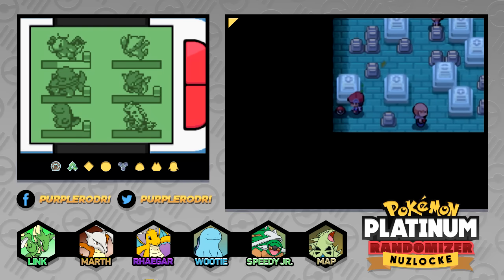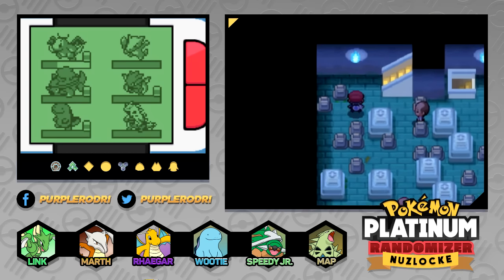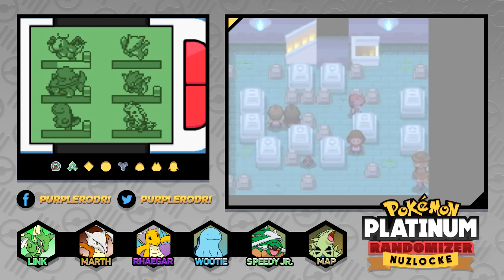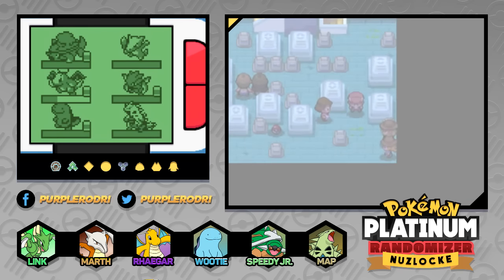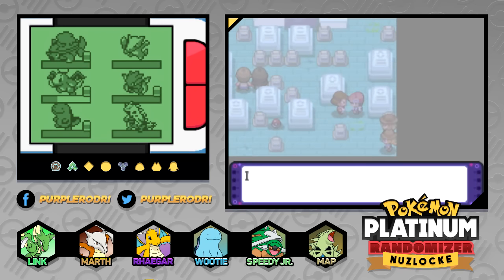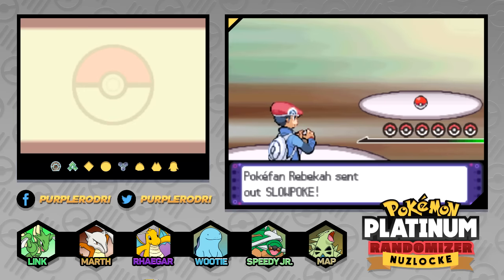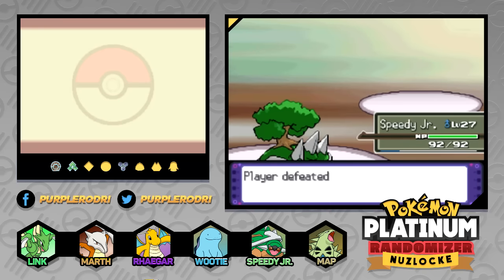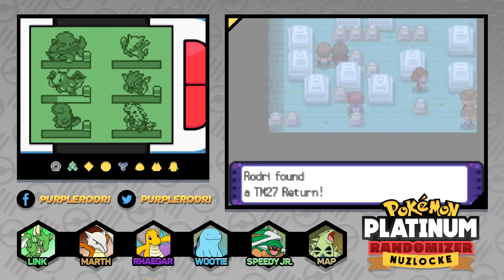Those Ice-type Pokemon freak me out a little bit. I am still hoping that we get a Fire-type soon — I am crossing my fingers every time we run into a route, hoping that the Randomizer will give us a Fire-type. Rhaegar's already taken a bunch of damage for today though. These battles have been pretty easy. You don't have to battle everybody here, but I think it's a really good place to get experience. We also got TM27 Return — that is a really, really good TM for us to find here.